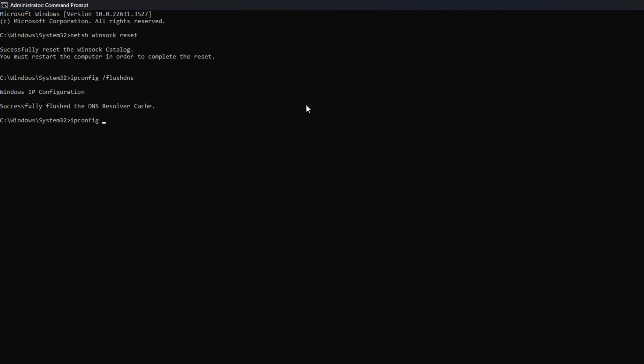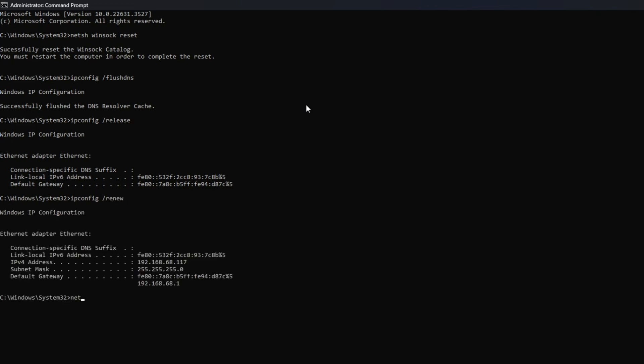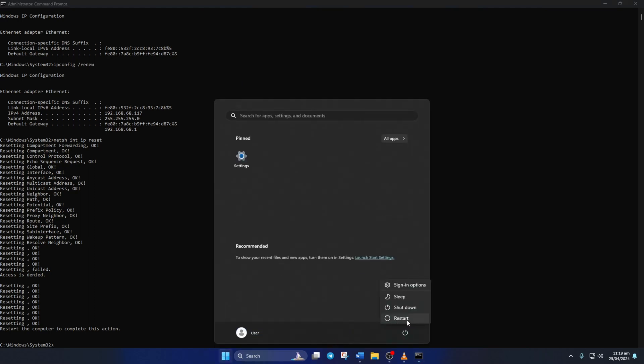After that, type ipconfig /release and hit enter. Then type ipconfig /renew and press enter. Next, type netsh int ip reset and hit enter. I'll leave these commands in the video description below.